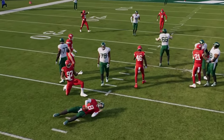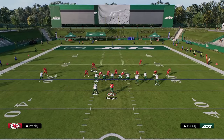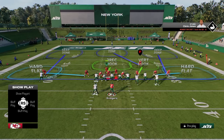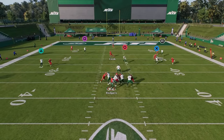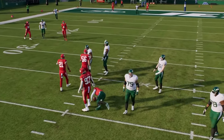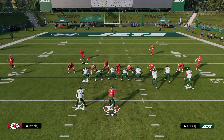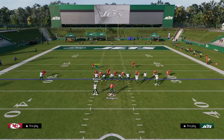The main issues are alignment and the fact that you can get run on with this defense. The biggest weakness is just the alignment and the fact that you have to user a safety. Historically, the best defenses in Madden have all had two high safeties — very rarely do you see a defense like this work at the top level long-term.